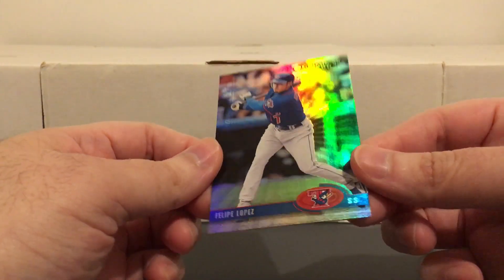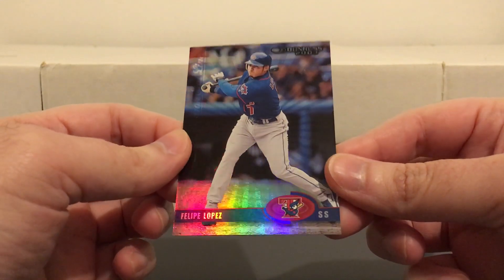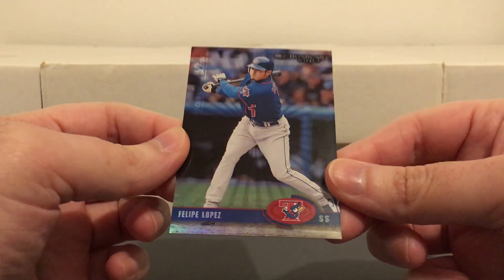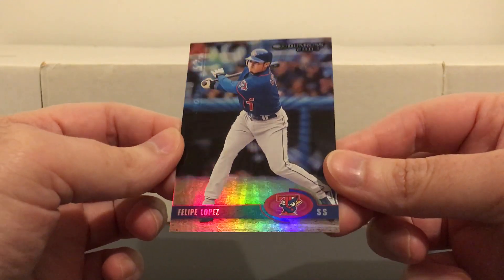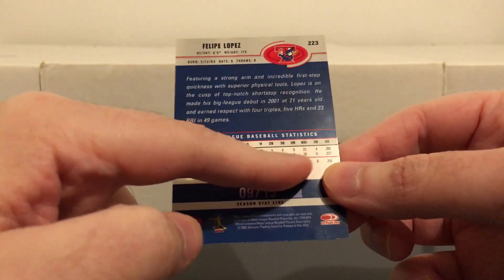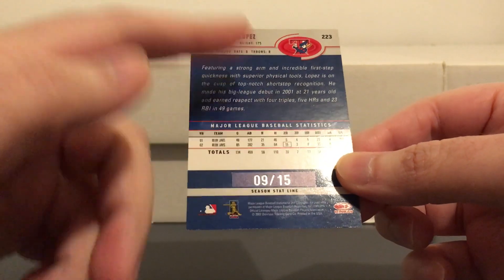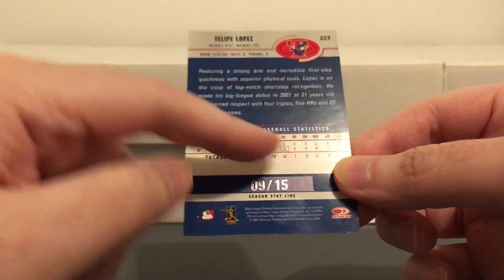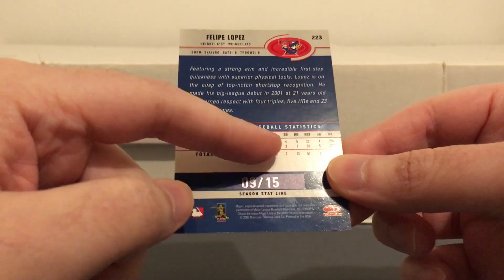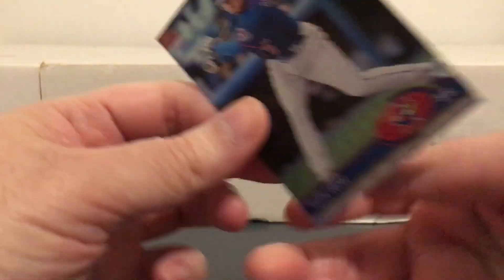And this one I actually got today. Not sure when I'm going to upload this, but we'll just say this is the newest addition. Felipe Lopez, 03 Donruss season stat line numbered to just 15. The way they would do these, they would pick a stat category from the previous year and number the card to that stat. For him they picked doubles — he hit 15 doubles the previous year, so that's why it's numbered to just 15.